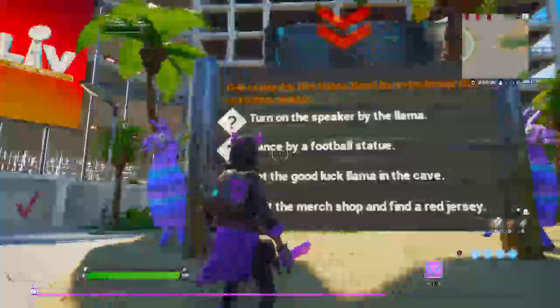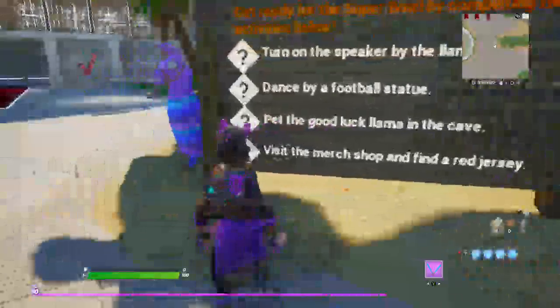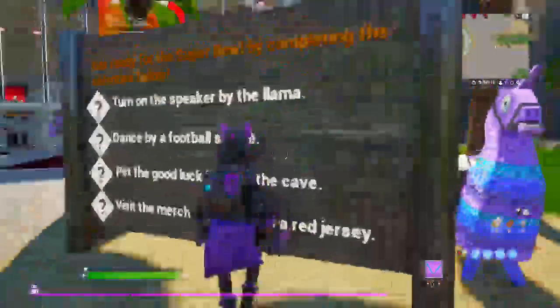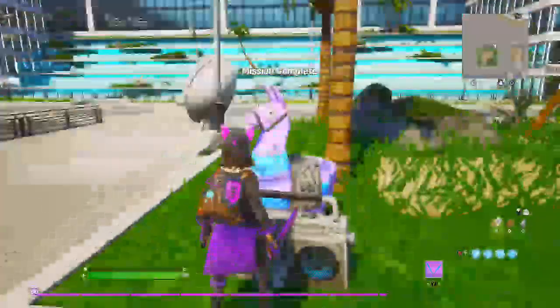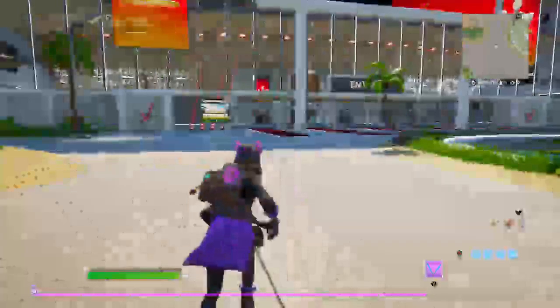You can play the activities now: turn on the speaker by the llama, dance by the faux pas statue, pet the good luck llama, visit the cave, visit the merch shop, and find a red jersey. So here's the llama — you might have to find a llama, and that's when you're supposed to speak. There's one over here. Here's the speaker and a llama. Mission complete!